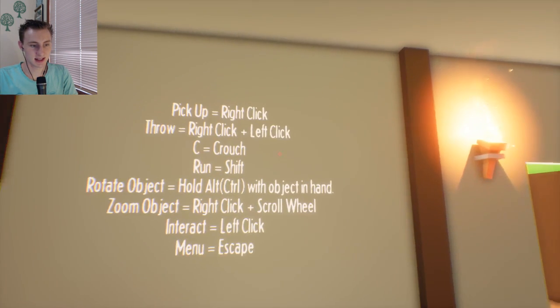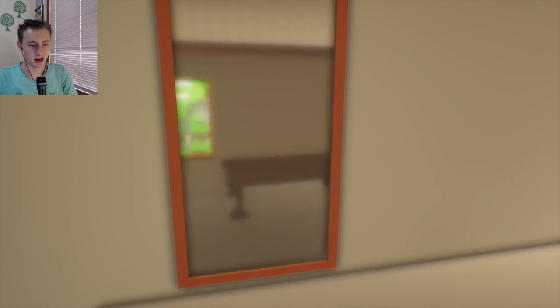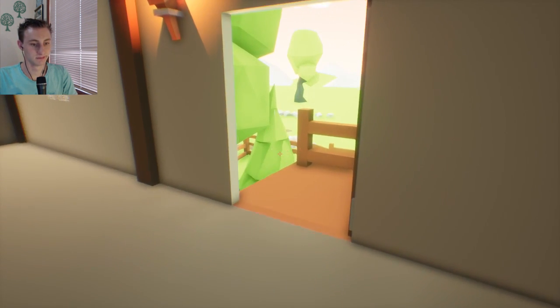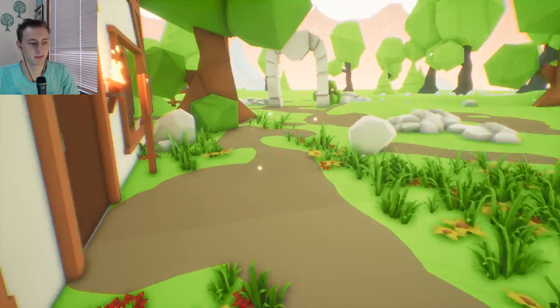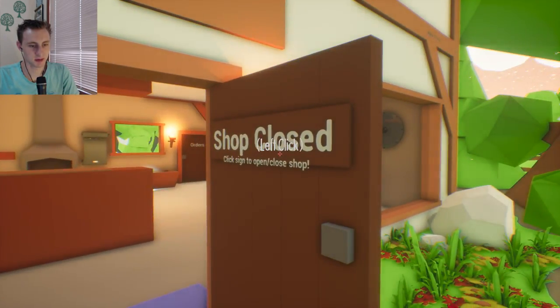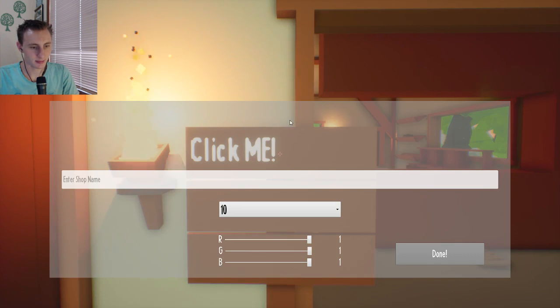Okay, let's get started. Oh yeah, just some controls. Left click open, right click sign, open and close. Can I name it? Ah, that's great. Alright.